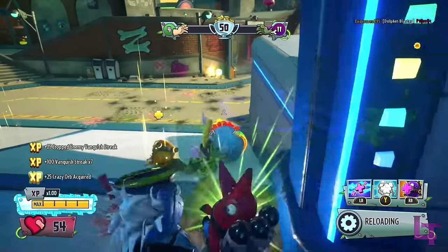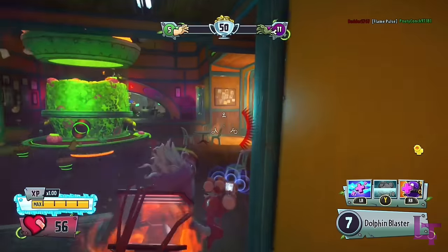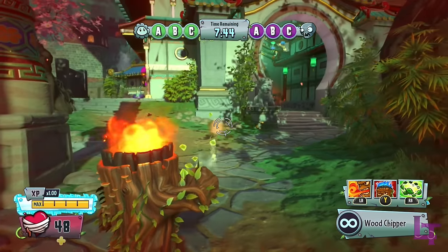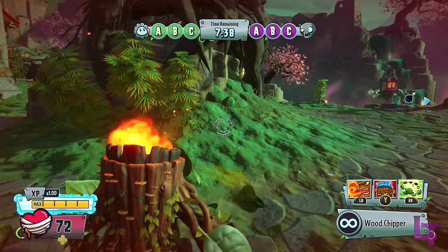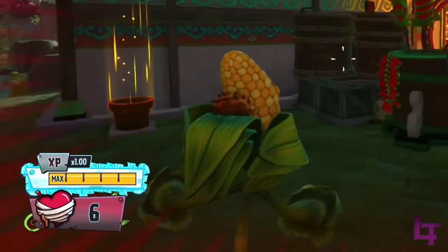Garden Warfare 2 simplified the health regeneration system so that it was now the same across all game modes. Additionally, you can now regenerate all of your health back, and shooting or using abilities no longer interrupts the process. All you needed to do was not take damage and you'll be good to go. However, in the process of getting all of these buffs, the overall regeneration speed was decreased.